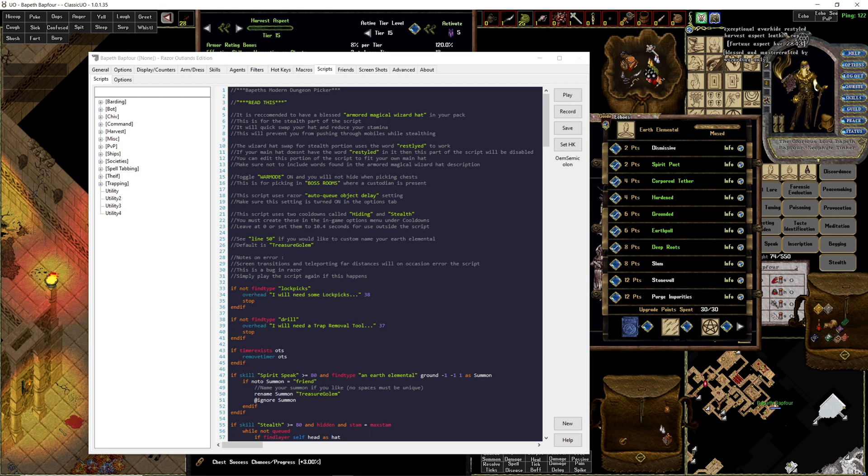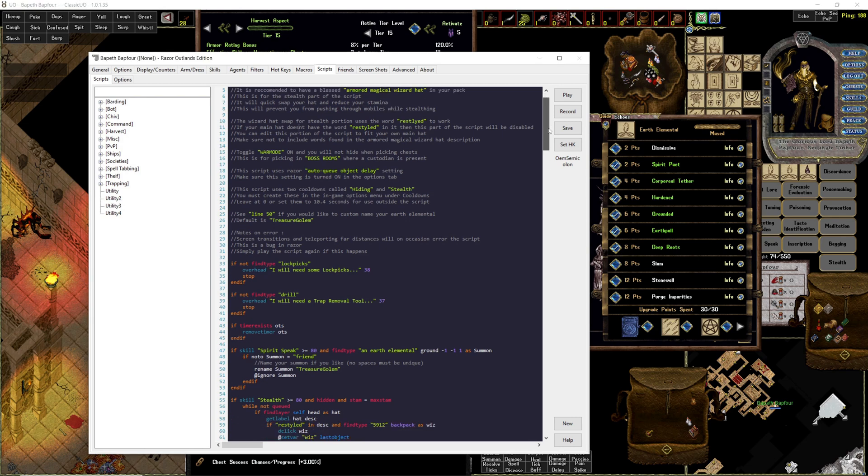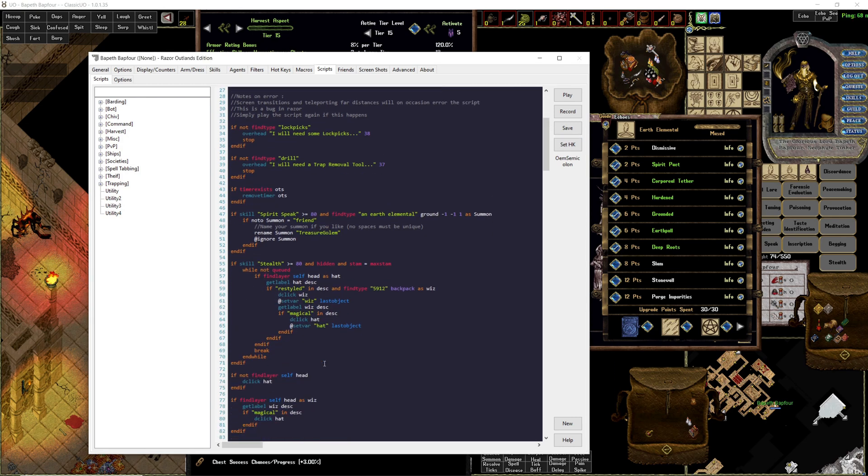If your main hat doesn't say 'restyled,' you've got to change that to something that's in your single click. You single click it, you find a word — the word cannot match your wizard hat. So if you click your wizard hat, don't pick a word that's also there; don't pick 'aspect.' If it was like some sort of a mask, you could put 'mask' in there. Go down to the nicely cleaned-up wizard hat code and change the word 'restyled' on line 59. That's all you've got to do.